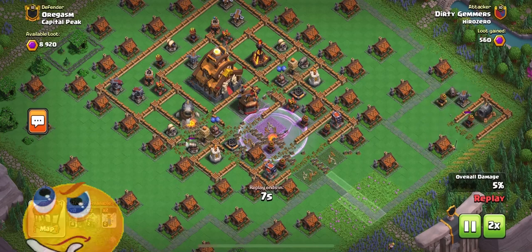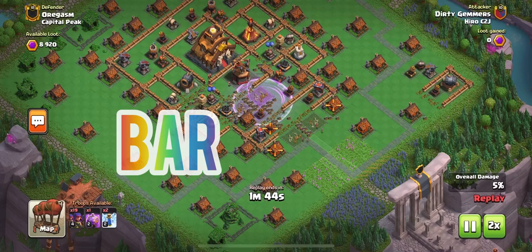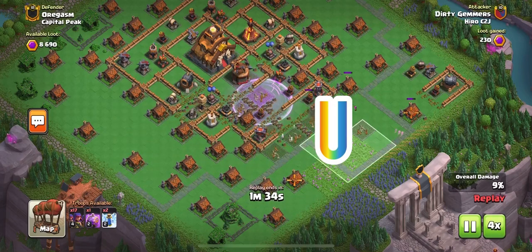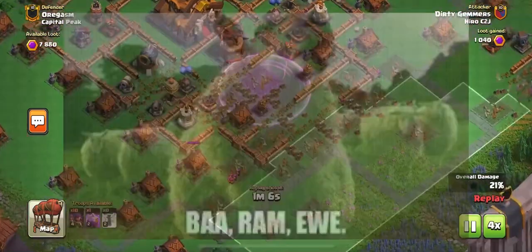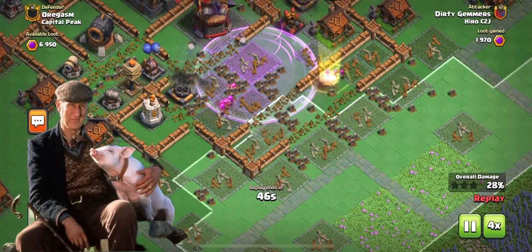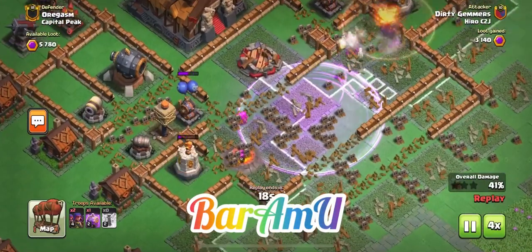So what are we going to call this OP strategy? Because we love naming our strategies in capital clan raids. I have come up with the name Baram Yu. I was a huge fan of the movie Babe back in the day, and that is the phrase they use whenever that cute little pig had to convince those sheep — those ewes — to go where he wanted them to go so he could win that OP competition for his owner. That works perfectly. We are going to use the Baram Yu strategy — that Barbarian Ram.